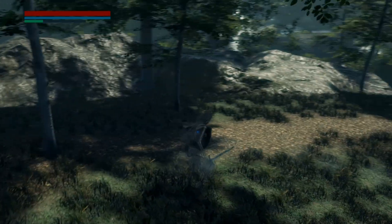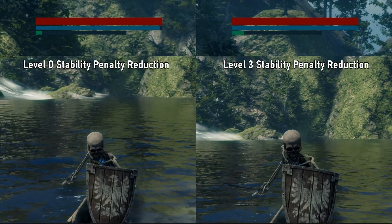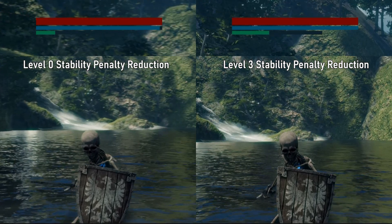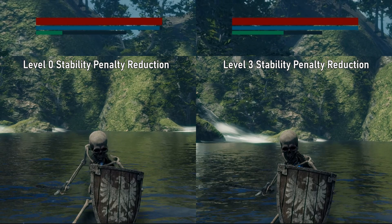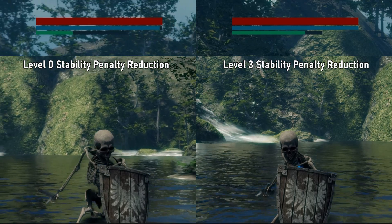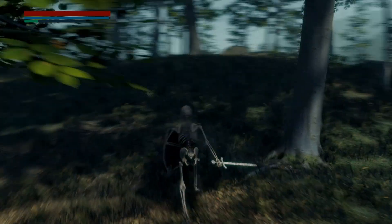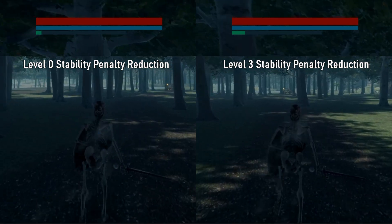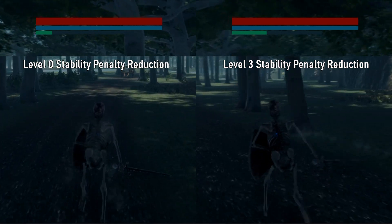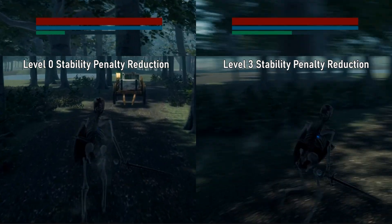Now let's test and compare a low level penalty reduction versus a high level one, starting with guarding. There's a huge difference in stability regen when we have a max level stability penalty reduction skill. Leveling up this skill will be very beneficial for our skeleton warrior, since this monster type has very low stability stat upgrade nodes in its skill tree. For sprinting, again we see a clear difference in stability regen. This is very crucial for a skeleton warrior, since this monster relies on hit-and-run tactics because it easily breaks having very low max stability.